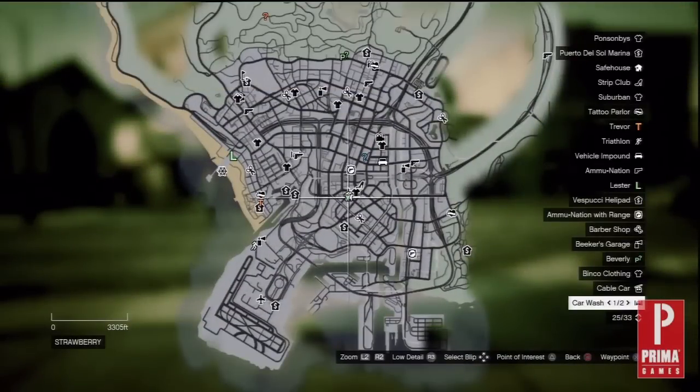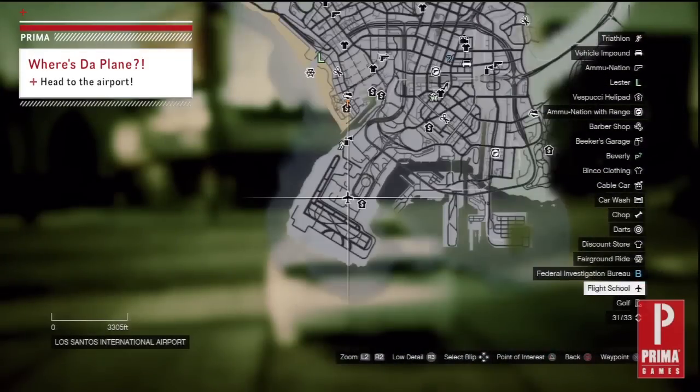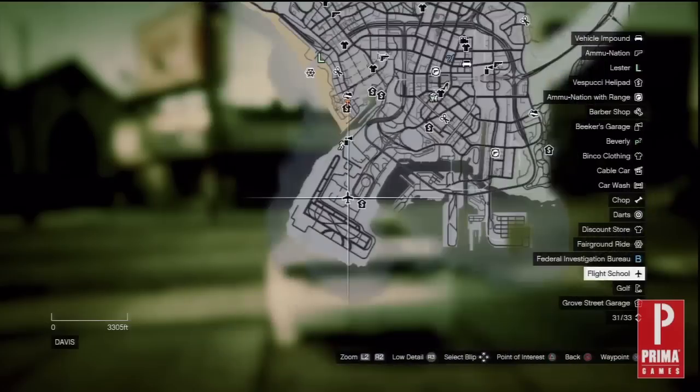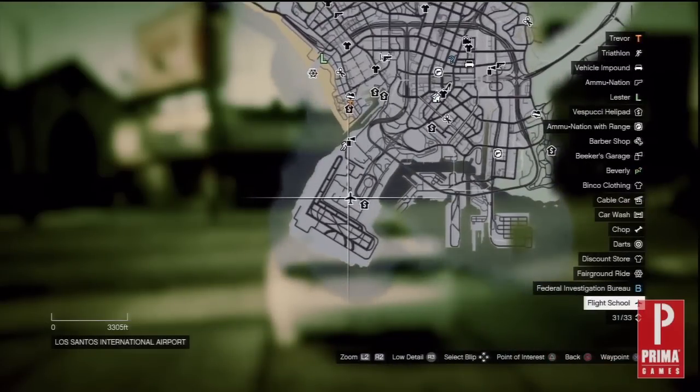Before you can steal a jet, you first have to find one. The best way to do that is the airport. Take a look at your map and head down to flight training if you have that option available. If not, just make your way to the airport in the lower left corner of the map.